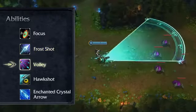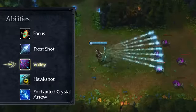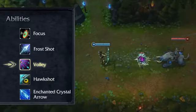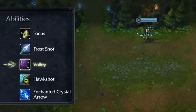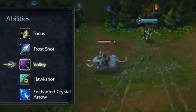When using Volley, Ash blankets the target area in a cone of arrows. Each arrow stops on the first enemy hit, dealing physical damage and applying the slow from Frost Shot. No more than one arrow can hit a single enemy in a Volley. Far-off targets can dodge the attack by ducking between arrows or hiding behind other units. Since Volley inherits the slow from Frost Shot, it won't freeze enemies if Frost Shot hasn't been leveled.